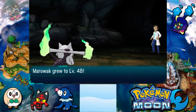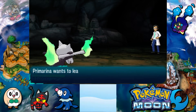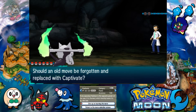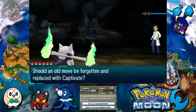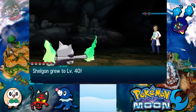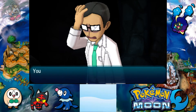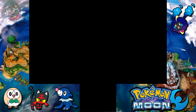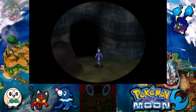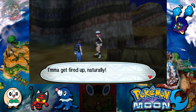Marowak is level 48, we're almost in the 50s. Cloyster has 49, only one level away. Now we have the option to learn Captivate — it affects the opposite gender of the user and harshly lowers their Special Attack — but it's a very niche move so I don't want to learn it. Shelgon is level 40, which means we're pretty much in the same level range as the rest of the Pokemon and could start using it in battles if we want.